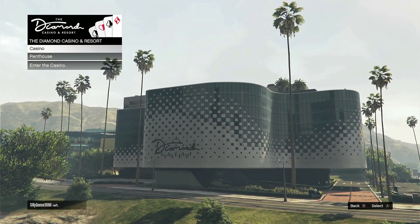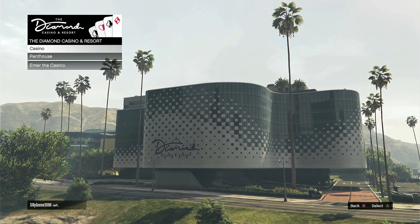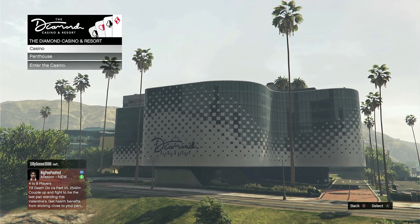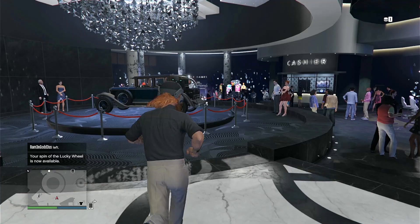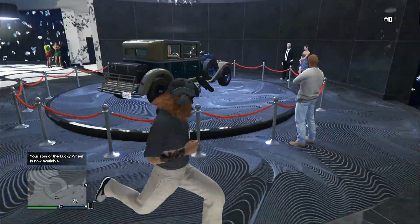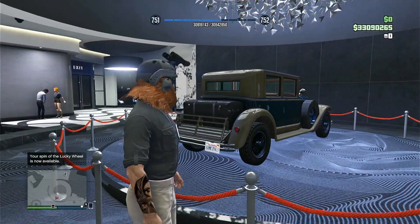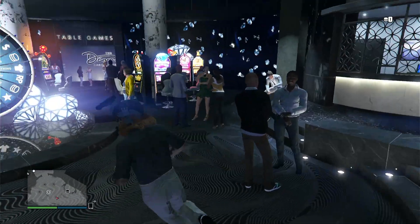The next thing, which takes just 10 seconds to do and gets you some pretty cool prizes plus a lot of RP or money, is doing the Lucky Wheel at the casino. The Lucky Wheel allows you to win some pretty cool car prizes on the podium. This week it's a Valentine's Day week so it's not anything great, but usually there are some pretty decent cars up there — some of the fastest cars in the game.